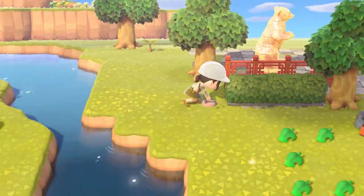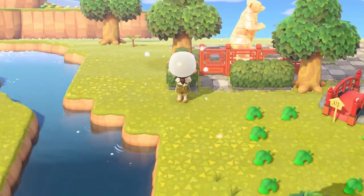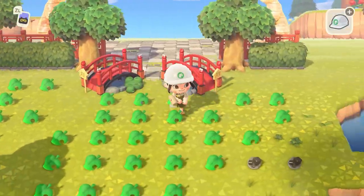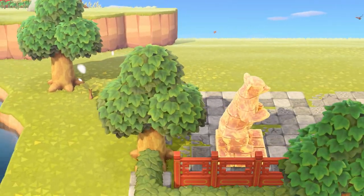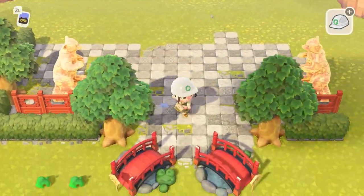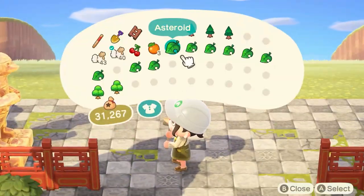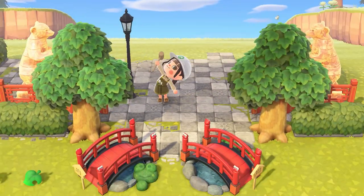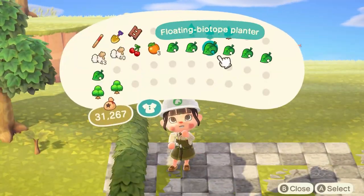I also think that by adding in some natural elements it really helps tie this area together, so I'm bringing in a lot of hedges and trees, and I'll add some flowers later as well. I'm just going to keep building and filling in the hedging, the flooring, and more trees around the general space to make sure I have an area to work inside of.